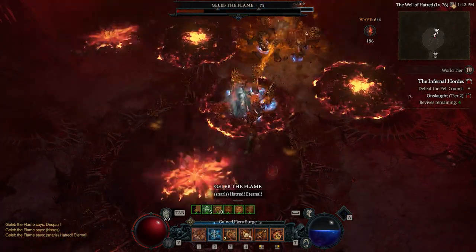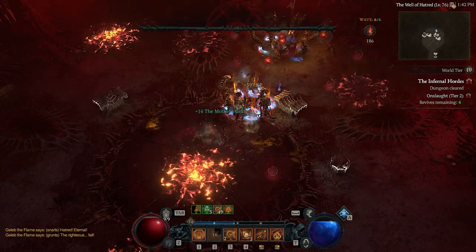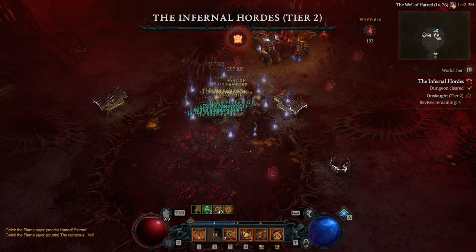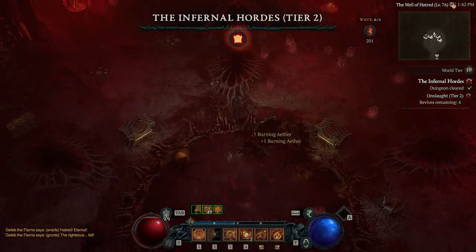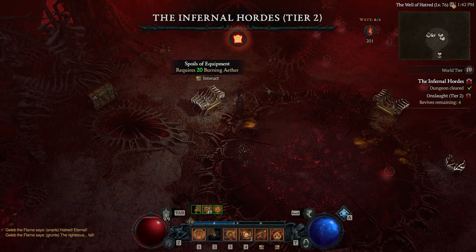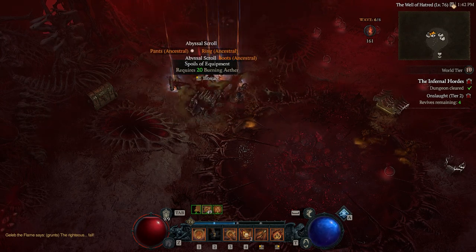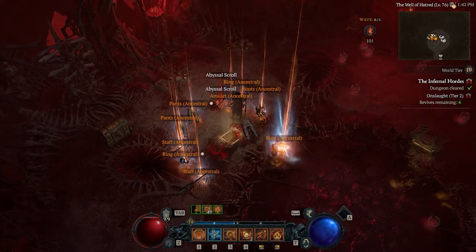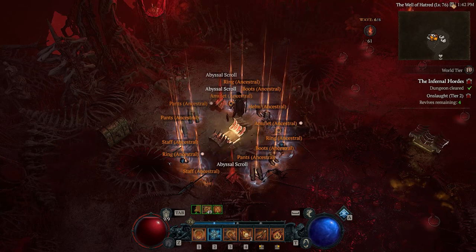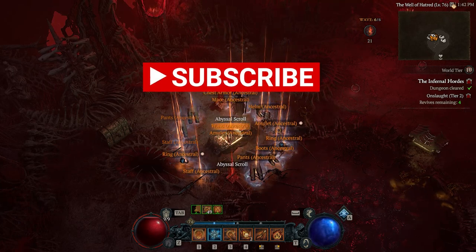The Infernal Council is defeated! We've got plenty of Mother's Gifts to redeem for the seasonal journey. Now you can pick what chest you want: one chest of gear, one chest of materials, and the rest is gold. I hope you enjoyed that — stick around for more videos. Love you guys, bye-bye for now.